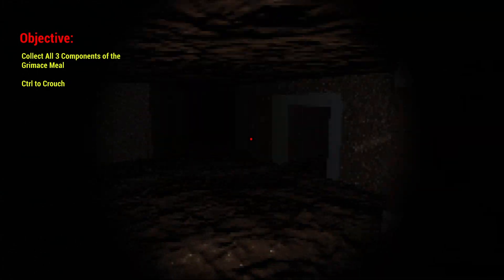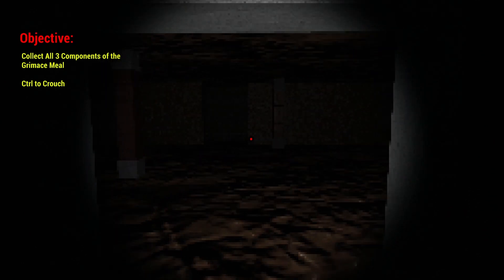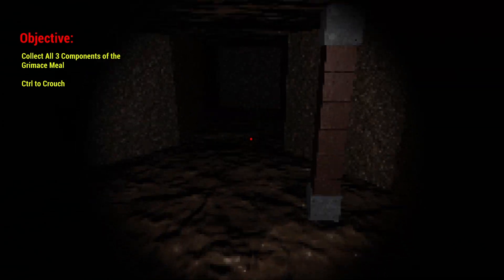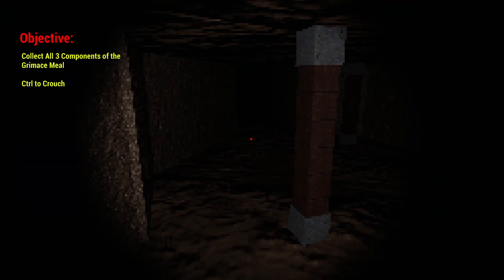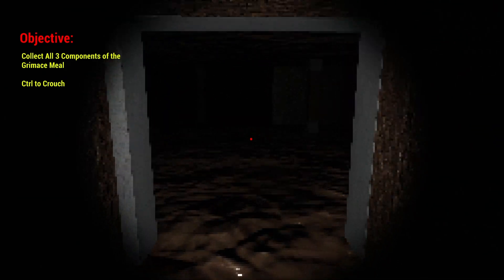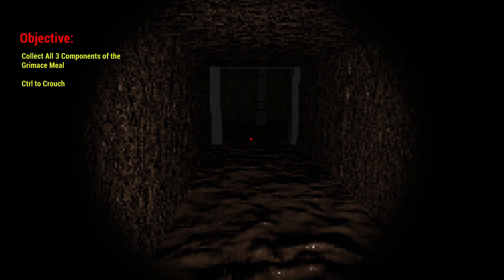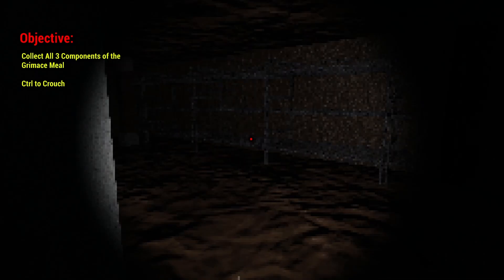Here comes Grimace. I'm not sure where the other parts of the meal are, but they can't be that far away. This game is awfully laggy. I'm gonna bait him around the corner that way so we have some more time. There's this little area over here on the left, but Grimace is a very dangerous individual — you want to stay away from him at all costs.